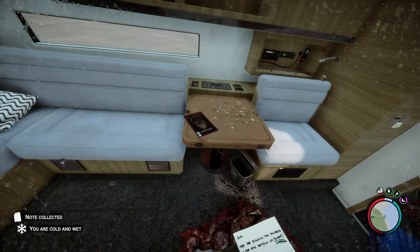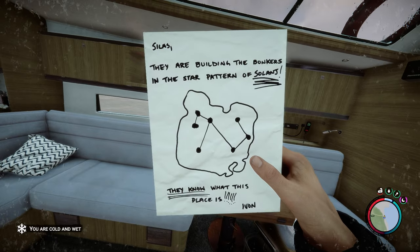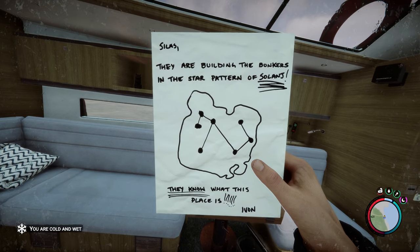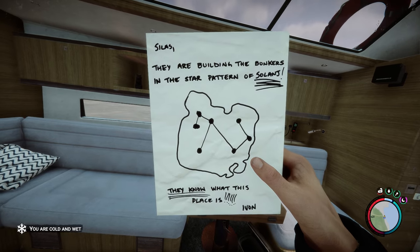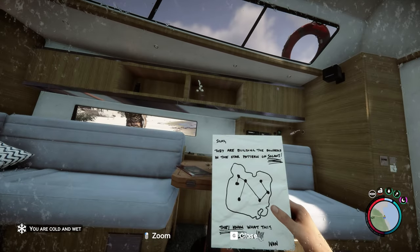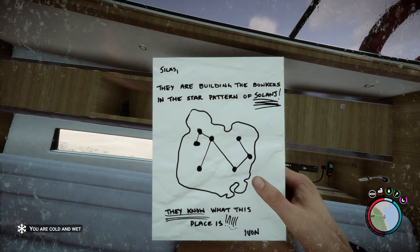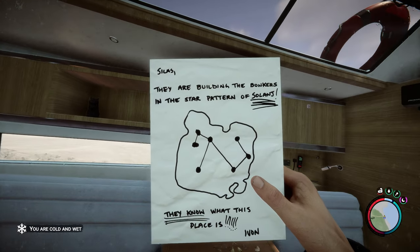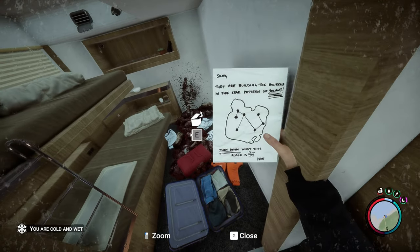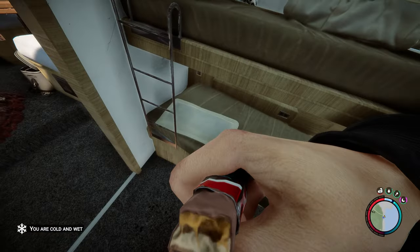Love the decorations - very nice. I see you also have Satan as your interior designer. Those weird cultists were here and it looks like they quickly became some Blair Witch Project decorations. Dang, this is kind of barren. Something is moving around. The note reads: 'Silas, they are building the bunker and the star pattern of Solange. They know what this place is. Ivan.' I need to look up Solange - what does that mean? It doesn't mean anything to me and didn't result in any interesting article, so I'm guessing that's fully fictional.